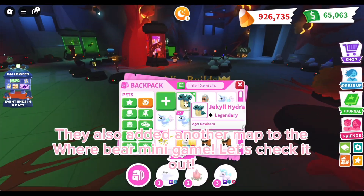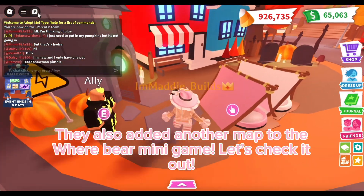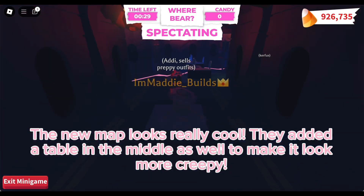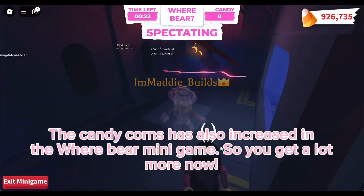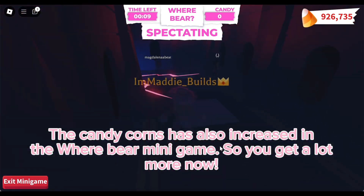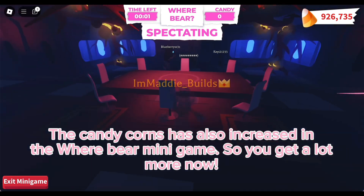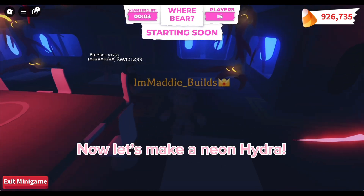They also added another map to the Were-Bear mini game — let's check it out! The new map looks really cool; they added a table in the middle as well to make it look more creepy. The candy corns have also increased in the Were-Bear mini game, so you get a lot more now. Now let's make a Neon Hydra — I'm excited to see the Neon version of it!